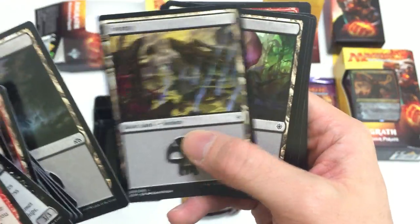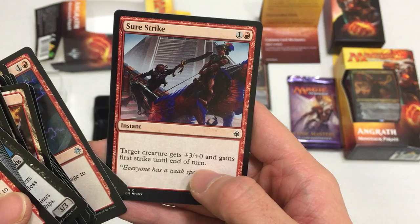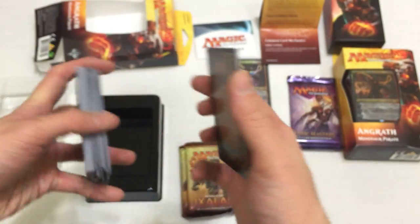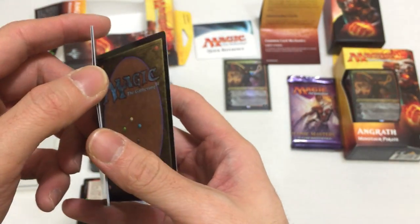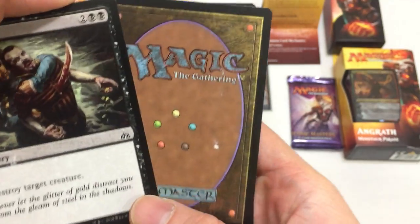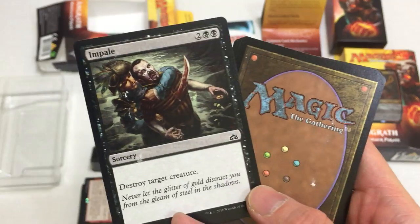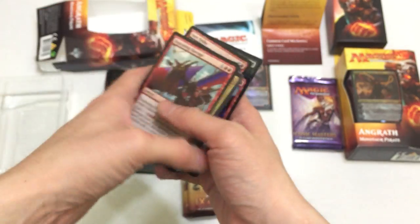Mountain - got a bunch of lands. These lands look pretty cool. Swamp, very nice. Lightning Strike - these are great. Sure Strike: target creature gets plus three plus zero and gains first strike until end of turn - that's very nice. Let's see what's going on here because this is just one giant blob. They're all stuck together - I don't even want to know who packaged these and why they're like this. The cards are stuck together and now they're kind of ruined. Good job, Wizards of the Coast. Hope you guys see the company in 2021. Well, that was an interesting way to reveal the last card - it got messed up. So this is the deck.